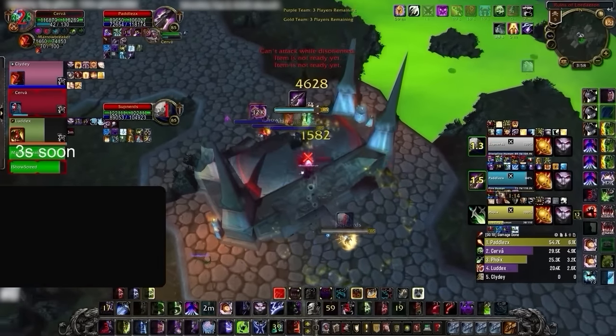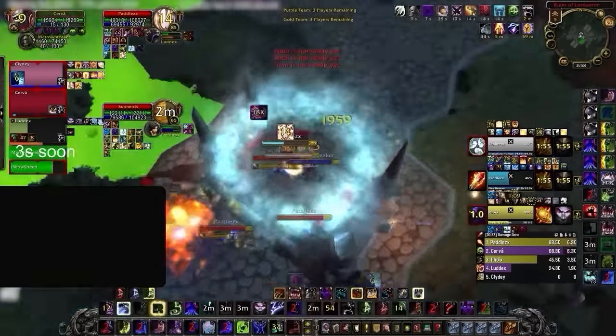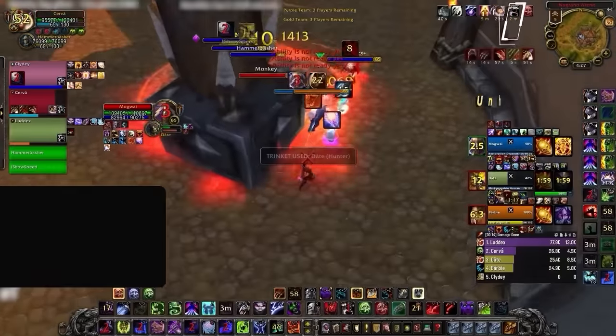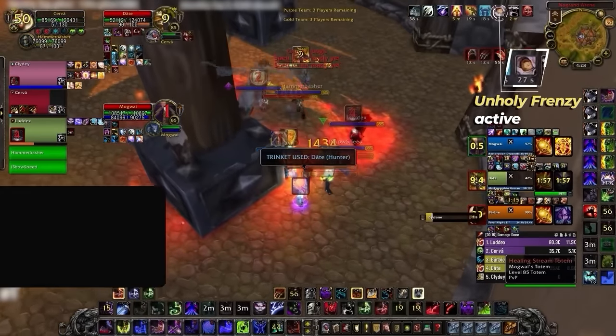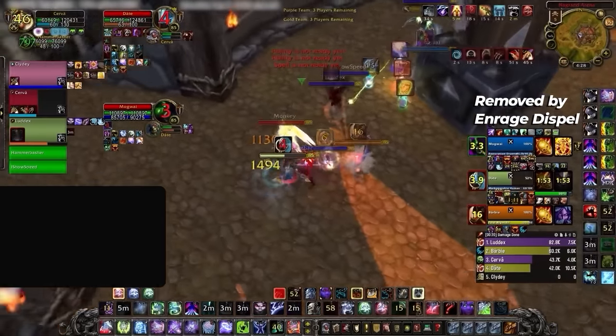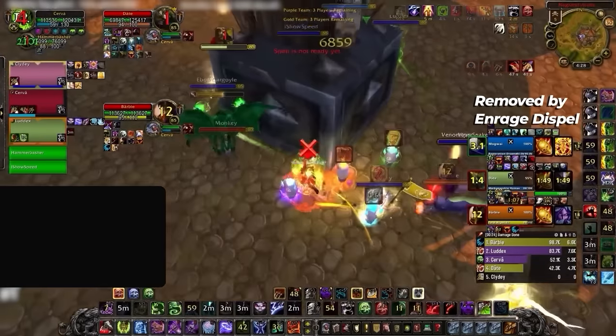Beyond that, it's simply another damage cooldown for the DK or their DPS, opening up more burst potential through snapshotting. Luckily there is one very specific counterplay: since Unholy Frenzy is an enrage effect, it can be removed by Shiv, Tranquilizing Shot, or Soothe, which will instantly dispel it, saving you a headache if you're lucky enough to have a rogue, hunter, or druid on your team.